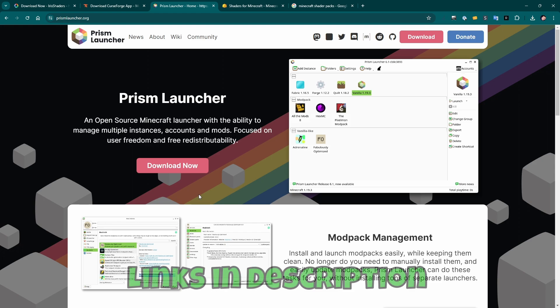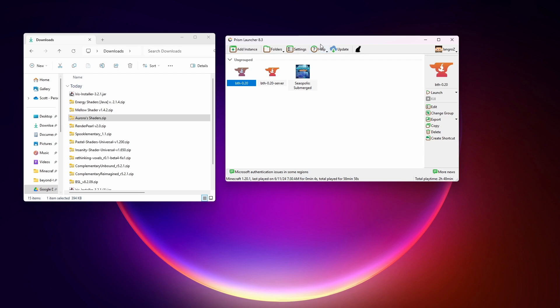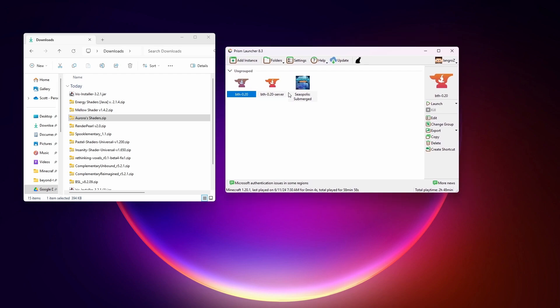Next, we're going to do the same thing with the Prism Launcher, which is just like CurseForge but much cleaner and, in my opinion, much easier to use. It doesn't use the Minecraft launcher — it just launches Minecraft directly. So download it, install it, and run it. This process is a little bit different: we don't start with the mod, we start with the version of Minecraft that we want to install.